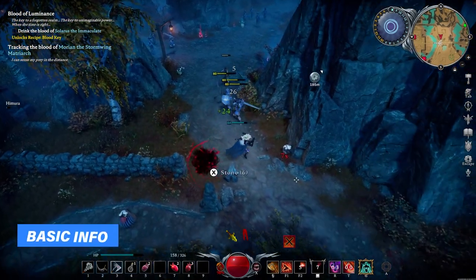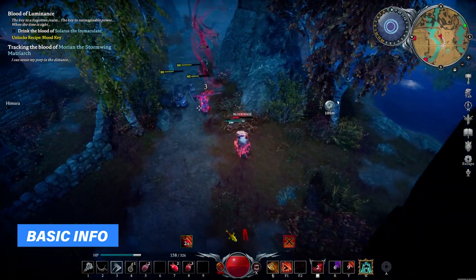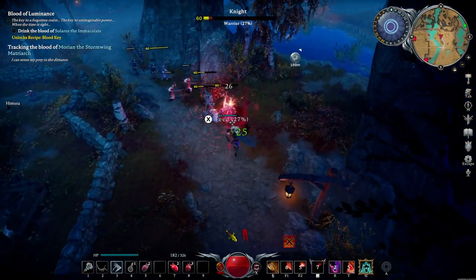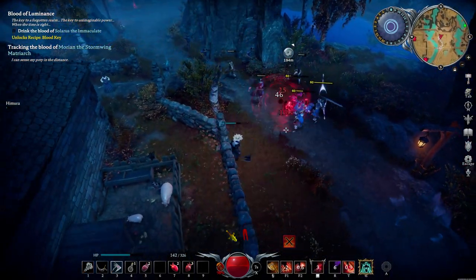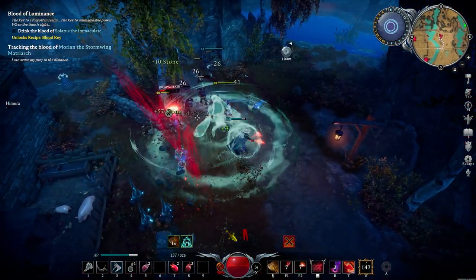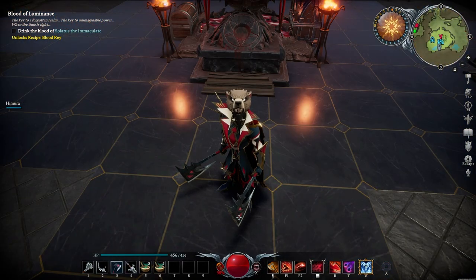Before we get started, I want to point out that this is my endgame version of my Berserker build. The early game version can be found in the top right of the screen, but this one basically got tweaked and improved over time from mid-game till endgame. The setup is pretty easy, it doesn't have many requirements, and the explanation is also quite simple. So let's start off with the gear.